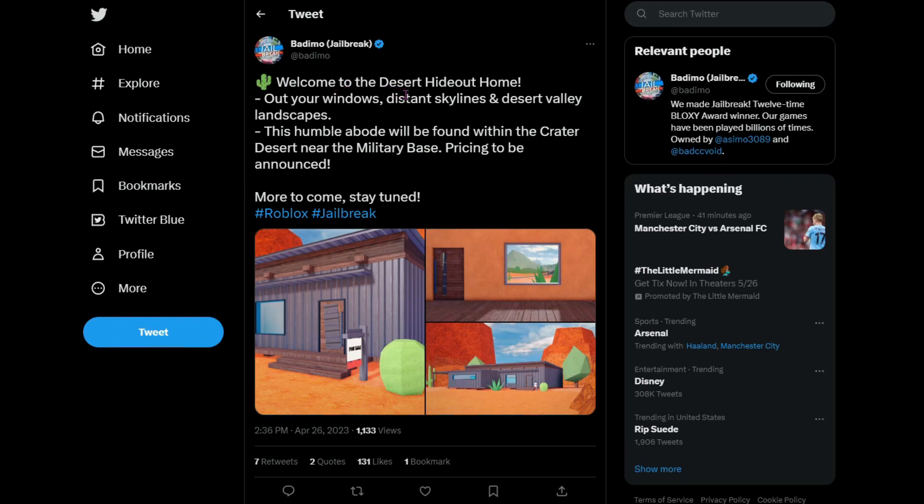Welcome to the Desert Hideout home. Outside of your windows you can see amazing skylines and desert valley landscapes. This humble abode will be found within the crater city desert near the military base. Pricing is to be announced, and they also said more to come — stay tuned.